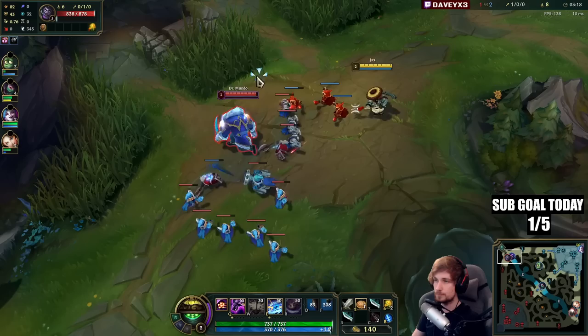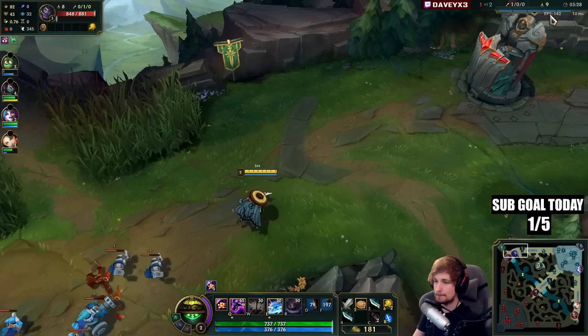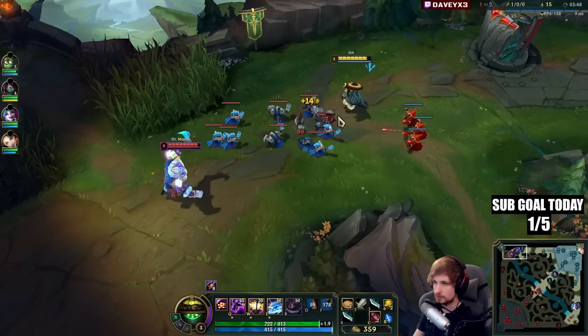We now have an advantage because we already have two extra items. Let's see if we can find him again. We need to get the wave into the right spot, into the perfect spot, then look for an all-in. Missed that — it's okay though. First I need to thin out the wave just a little bit because otherwise it's shoving too hard, which is something we absolutely do not want.